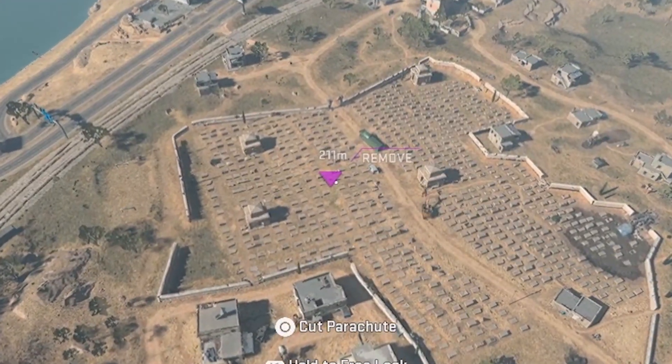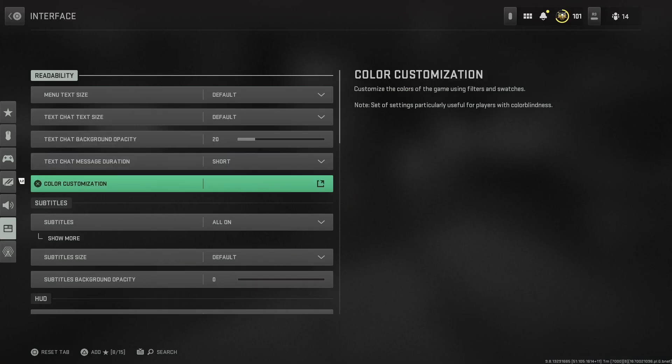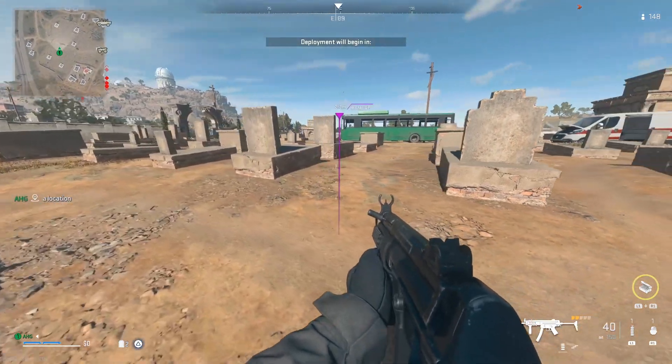If you're having trouble seeing your marker on the map, go to Settings, Interface, Color Customization, and change the neutral to something bright like pink or purple. I have mine on purple and it works great for me, and your eye health will thank you.